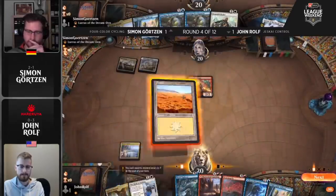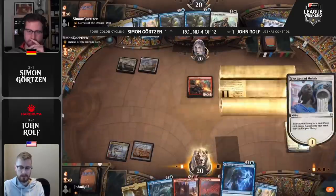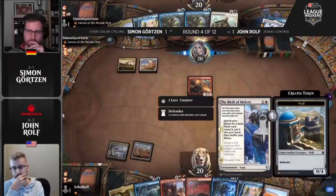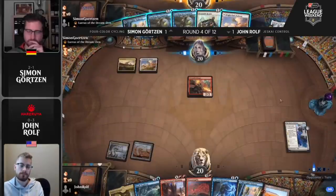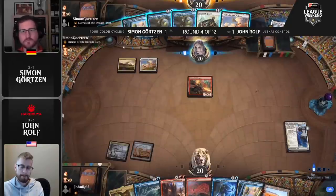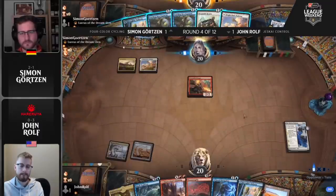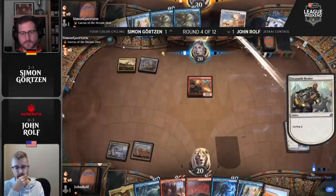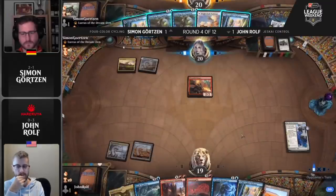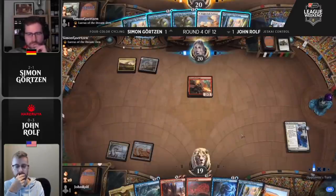Not the worst start from Simon — not a Fox start, which is the ideal especially on the play — but you got a Stinger, a Healer you're probably going to cycle, and you get some pings in. The difficult part when playing the cycling deck is figuring out what to cycle and when. The Drannith Healer will get cycled — that's one ping from the Drannith Stinger. There's a lot of air in Simon's hand — three lands left over and Startling Development — so he's going to work his way through those.